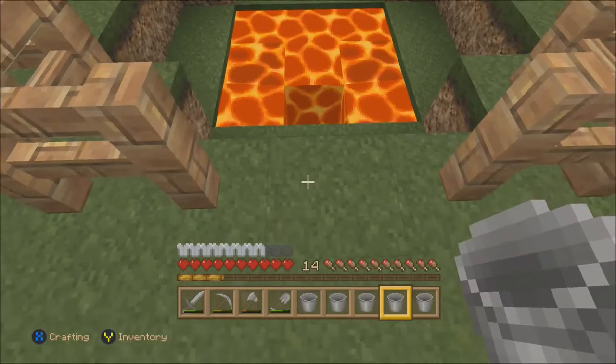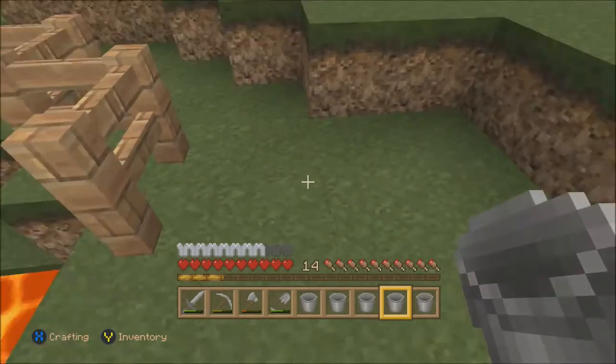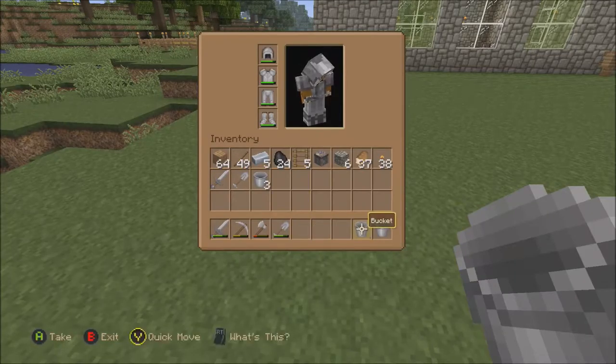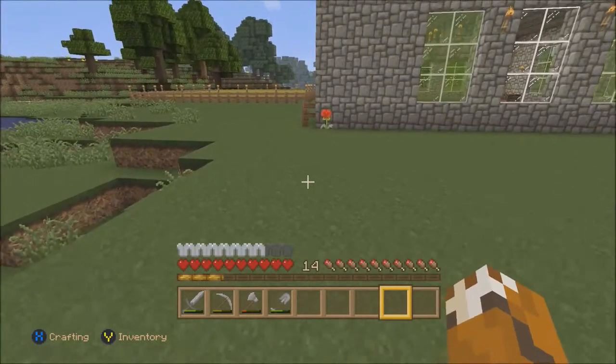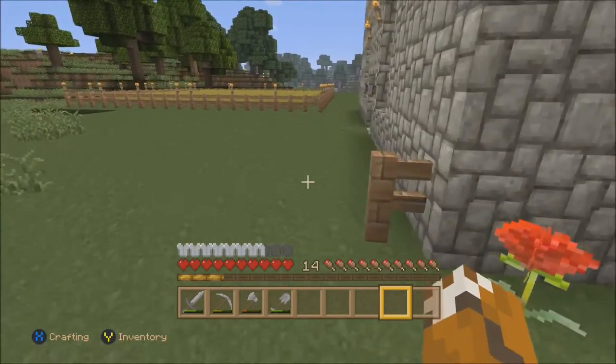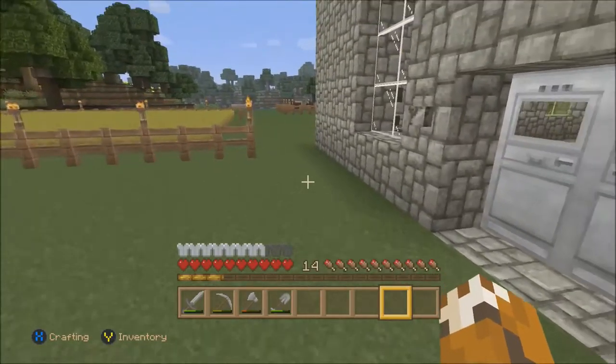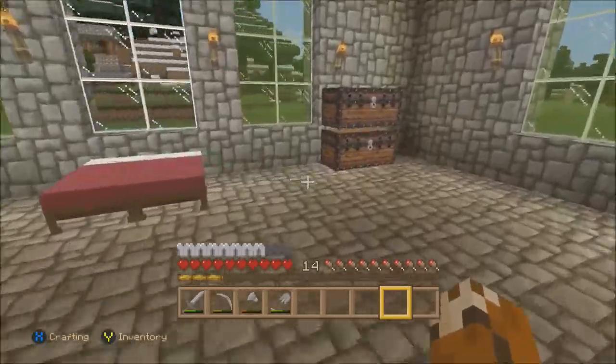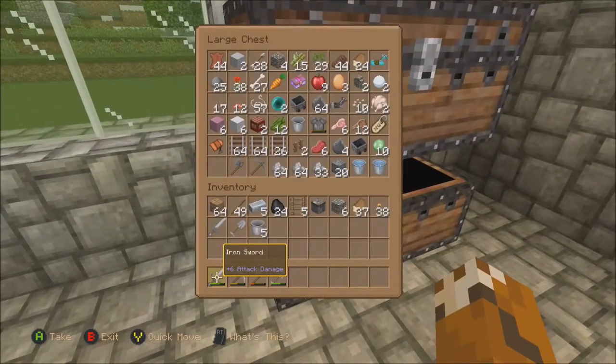I'm going to probably put a gate here, but I don't know when I'm going to do that. Just dump all these back in my inventory. I think I'm going to grab all those crops because those are all the way grown up — must have matured during my little brief run through the internals.